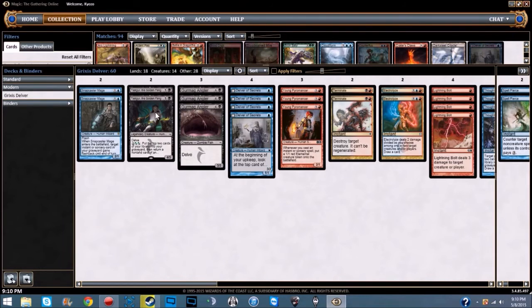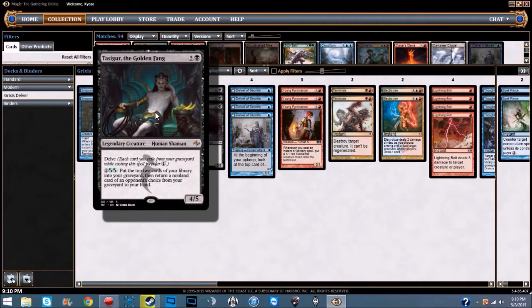We're also running two Tasigur, the Golden Fang — a 4/5 legendary creature for six black with delve. Each card you exile from your graveyard while casting the spell pays for one generic mana, so with four cards in your graveyard it only costs two mana. He also has an activated ability for two and two hybrid green-blue: put the top two cards of your library into your graveyard, then return a non-land card of an opponent's choice from your graveyard to your hand. Very good card — lets you get back all your stuff, and normally when he hits, it's game over.